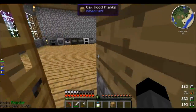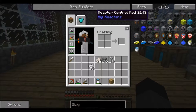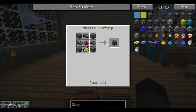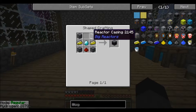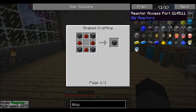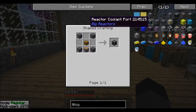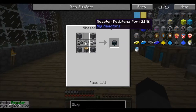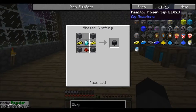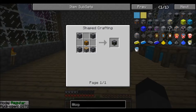What I want to make is a big reactor. We're gonna need one of these, one of these — so I need reactor casings, one of these, one of these, and two of these. Yeah, I think that's it.